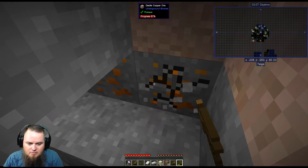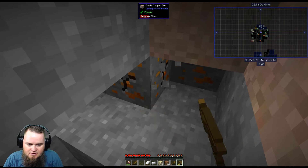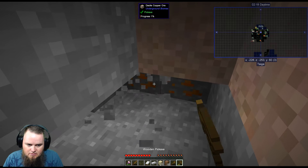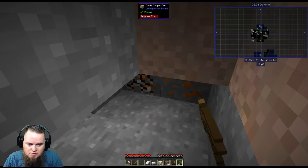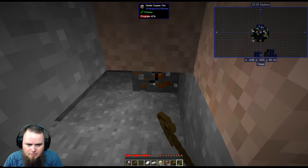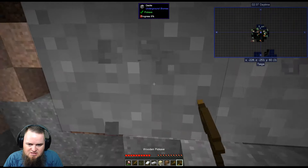I really want to get to a better pickaxe ASAP — look how long this is taking. Looks like we're going to get four. We're getting close to being out of inventory space, so I really need to find the clay so we can progress to stone tools. We could progress now, but then I'd have to remake the stone tools again — I don't want to do that.